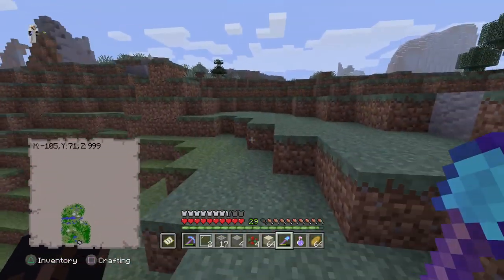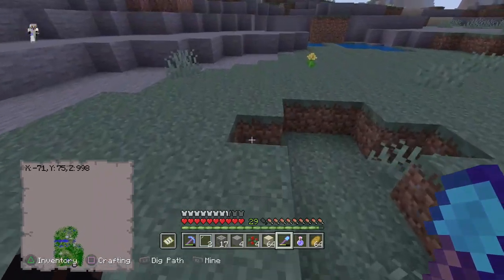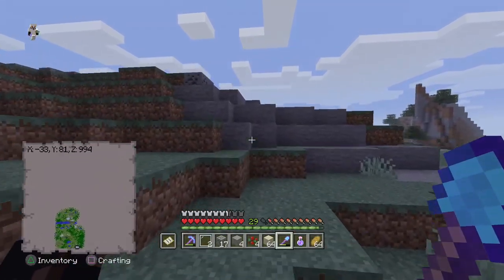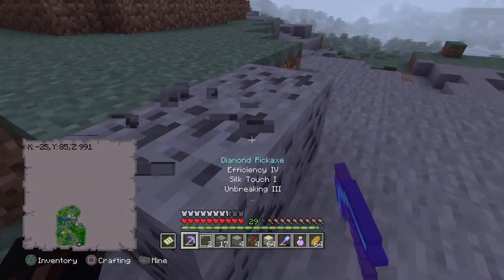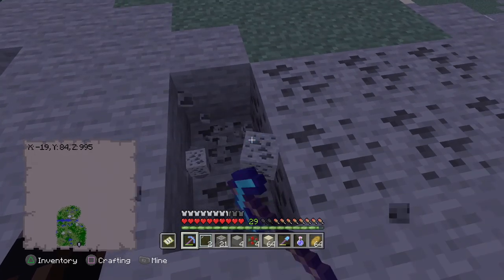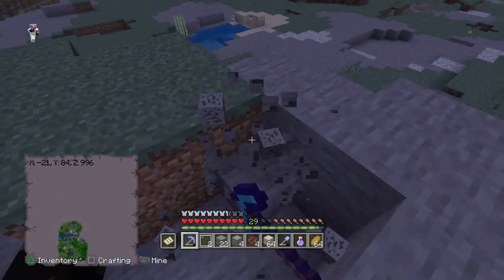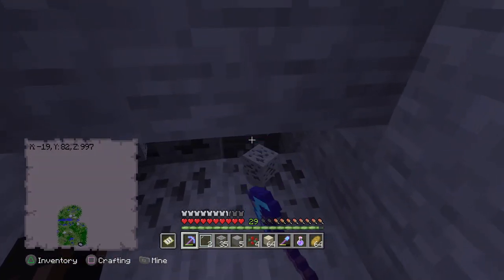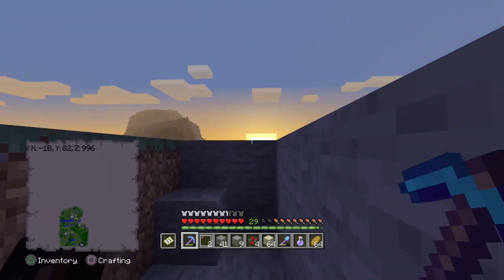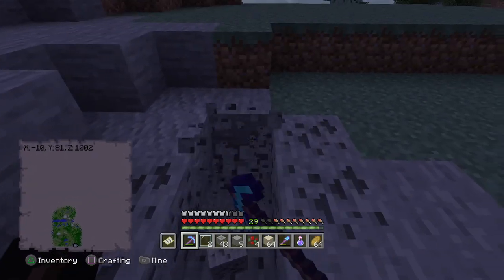But I wish it would be like that because that would be super awesome. And there we go, we are finally here. Let's just go through the right side here and hopefully we can make it back safely. Let me just get this coal of course. All this coal is very nice to get. Look at this, there's like more than 10 here. So let's just kind of get out of here because it is getting nighttime and I have to be very careful.